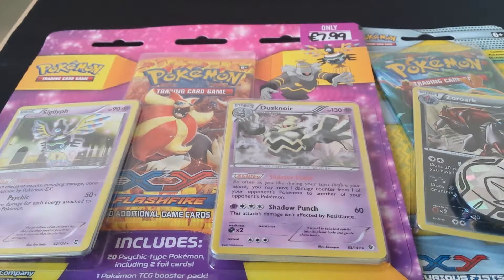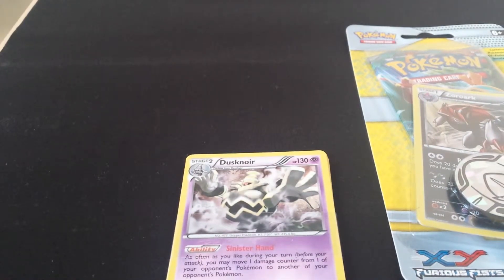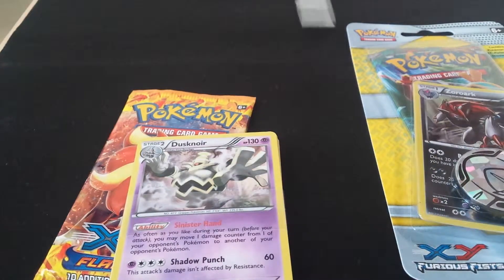Hi guys, David here from GeeksNotDead again. We've got a couple of Pokemon blister packs that I'm going to open. We'll start with the Psychic Pokemon one — just getting into it now. There we go. So I've got two packs with a couple of foils, and then a Flashfire Booster, so we'll go through the two individual packs first.